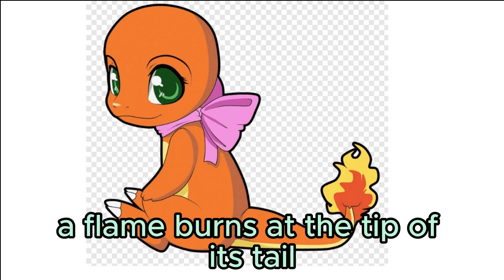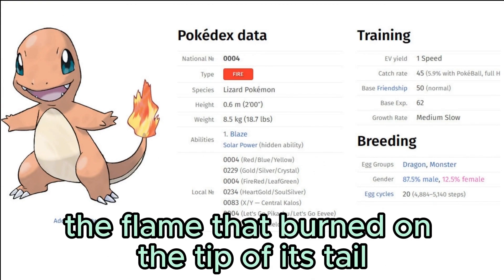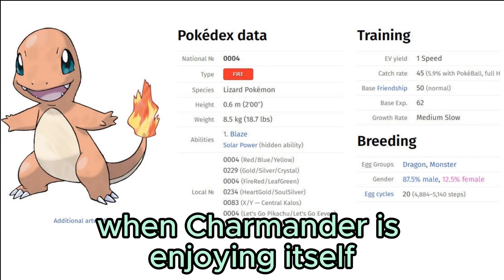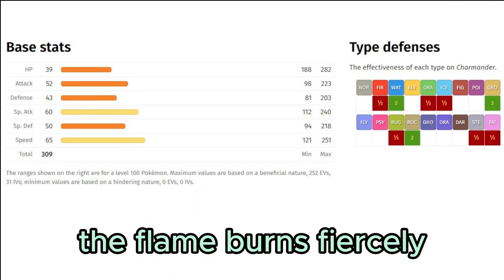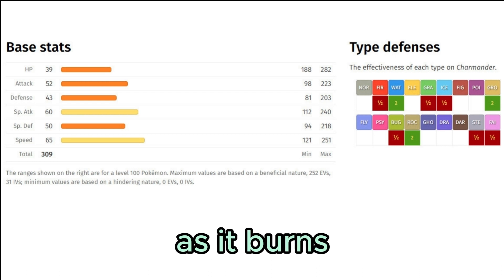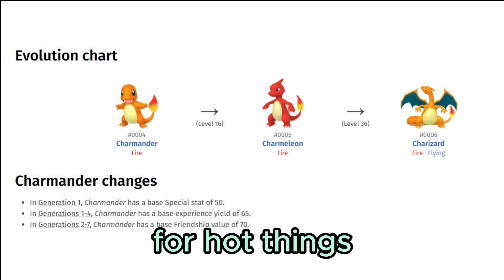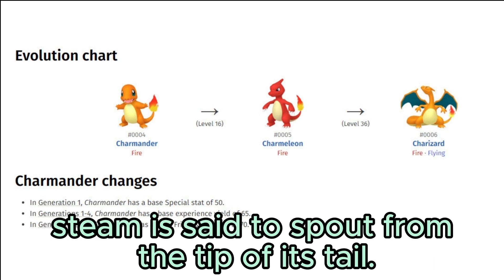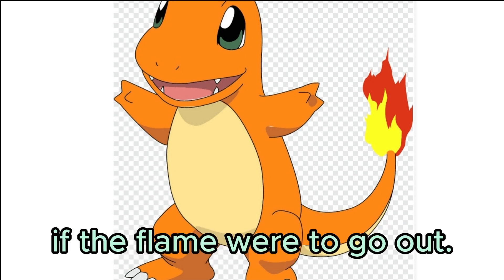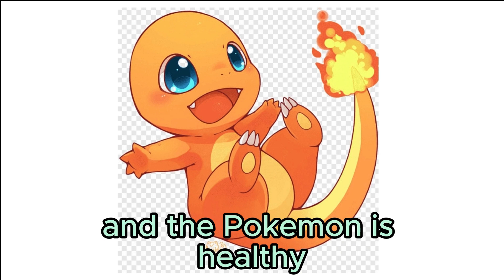From the time it is born, a flame burns at the tip of its tail. Its life will end if the flame were to go out. The flame wavers when Charmander is enjoying itself; if the Pokémon becomes enraged, the flame burns fiercely. The flame at the tip of its tail makes a sound as it burns — you can only hear it in quiet places. It has a preference for hot things. When it rains, steam spouts at the tip of its tail. The fire on the tip of its tail is a measure of its life; if the Pokémon is healthy, its tail burns intensely.